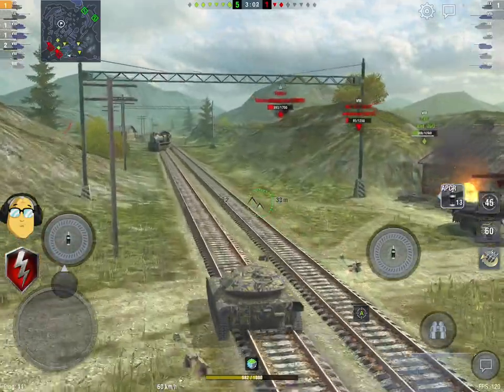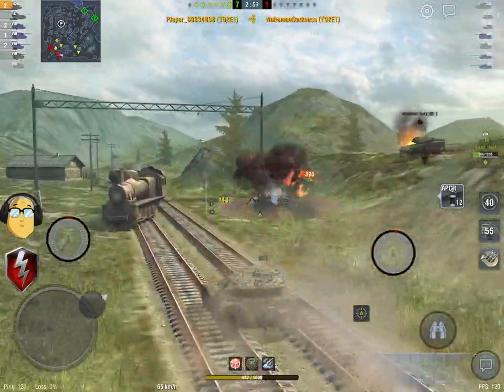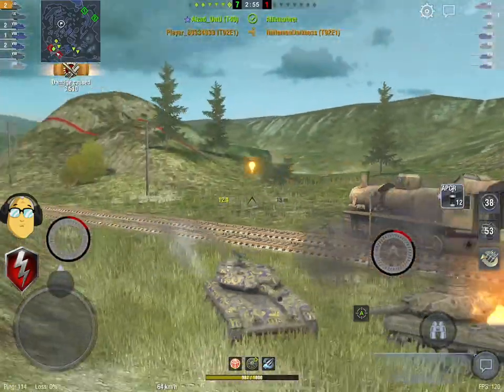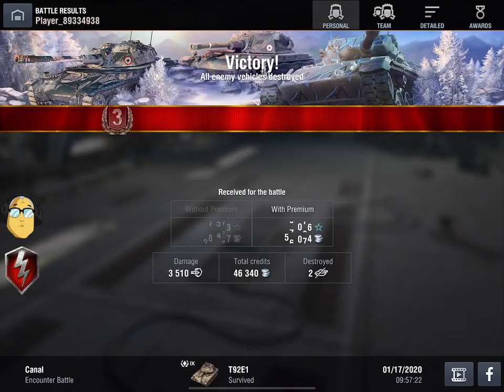Your camouflage rating in this tank is 46. Now that's not as good as a batchat, which is — from memory — 52 on the Tier 9 batchat, the T25 TAP.